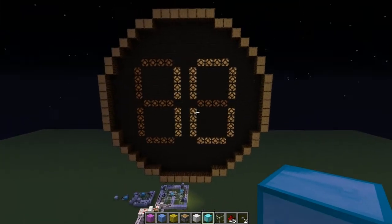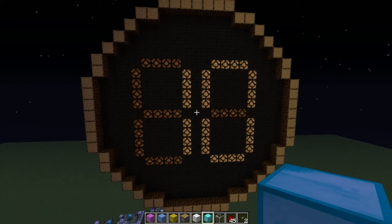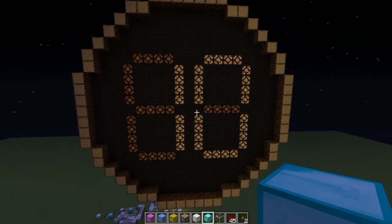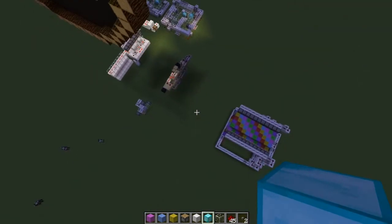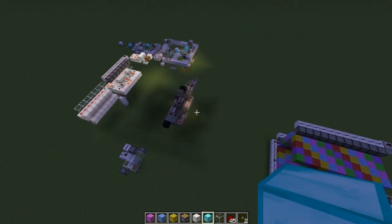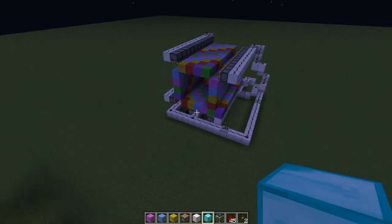We're going to be looking at how to build clocks basically. I'll go over how you could make a count-up timer or a countdown timer. You could even use this as just a counter and not actually have a timed element at all. The stuff down here, which I will just show you, is an experiment that went a little bit wrong.